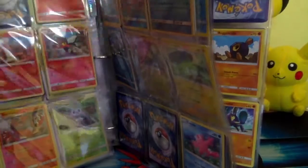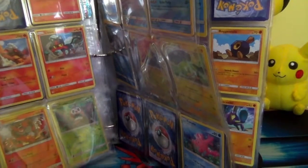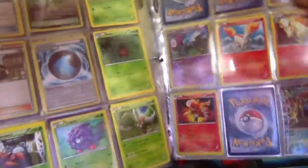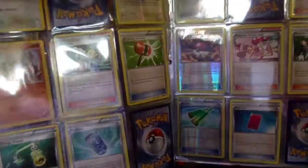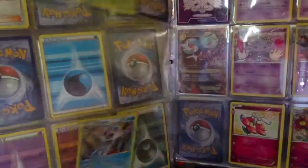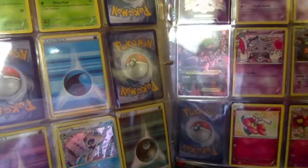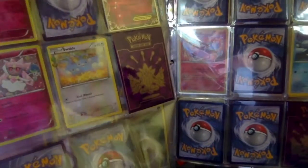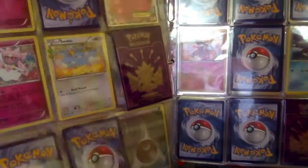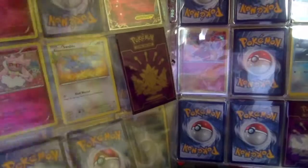I have Generations too. Alright guys, Generations was in my other binder. This binder is so heavy, it has so many cards in it, you wouldn't believe. This is our Generations binder. As you see here, we got Shumash, we got Sylveon EX right here, we got two Gardevoirs in there. That's my Generations binder.